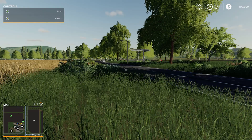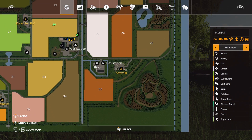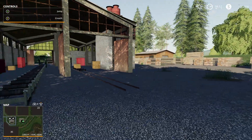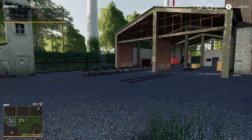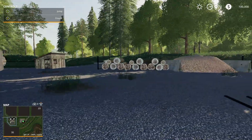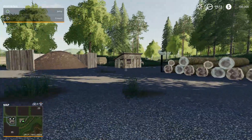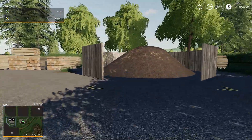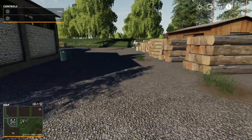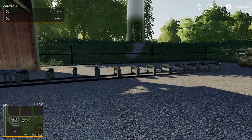Now let us see what areas we can go look at first. Let's go look at the Sawmill. This area looks pretty nice — they did a nice job with this map. I like this. I guess this is where you sell your wood, and your wood chips are right here. Actually, no — you sell your wood chips right here. But where on earth do you sell your wood? Ah, back here. Okay, that's where you sell your wood.